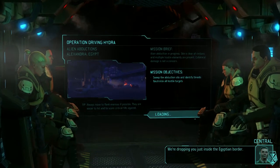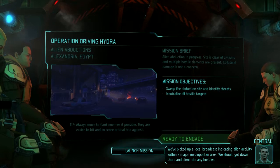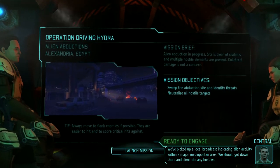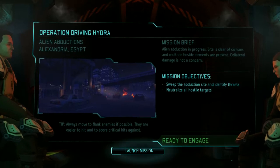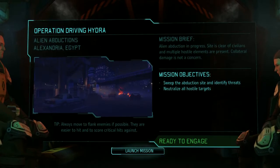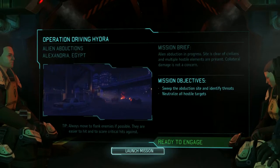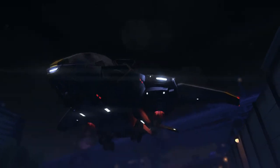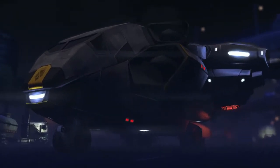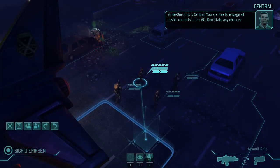We're dropping just inside the Egyptian border. We've picked up a local broadcast indicating alien activity within a major metropolitan area — we should get down there and eliminate any hostiles. This is our general mission structure: you're going to see missions like these a lot, where you just pretty much kill all the enemies. This first map is just going to be a random kill-all-aliens mission. Touchdown! The troops get deployed. 'Strike One, this is Central. You are free to engage all hostile contacts in the AO. Don't take any chances.'